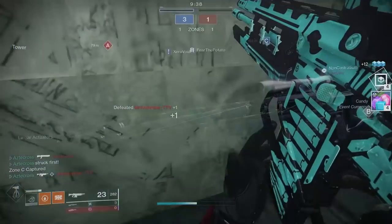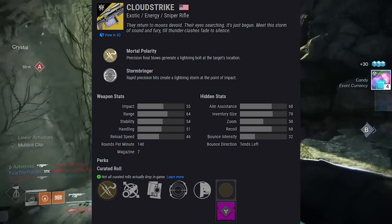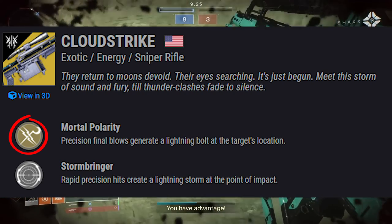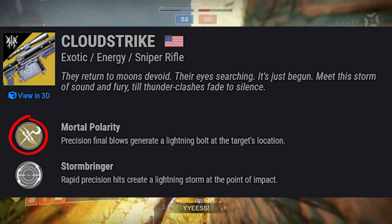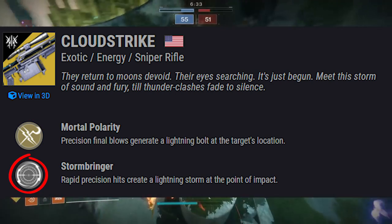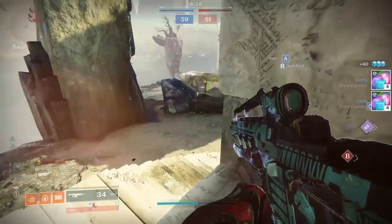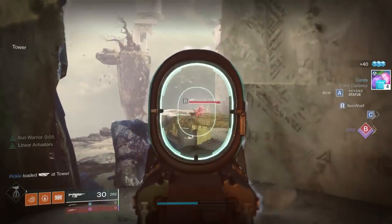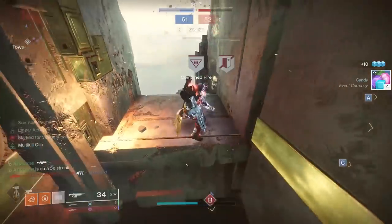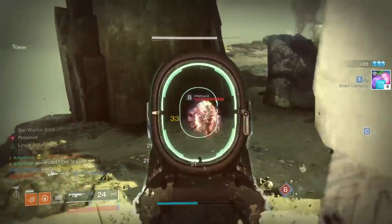Moving on to our sniper rifle, Cloudstrike. This is an exotic energy sniper rifle shooting at 140 rounds per minute — essentially a rapid-fire sniper. Comes with the perk Mortal Polarity: precision final blows generate a lightning bolt at the target's location. It also has the trait Stormbringer: rapid precision hits will create a lightning storm at the point of impact, even before the final blow. Cloudstrike could potentially be a DPS option. It does have an exotic catalyst, but it's blocked so we can't see what it does.